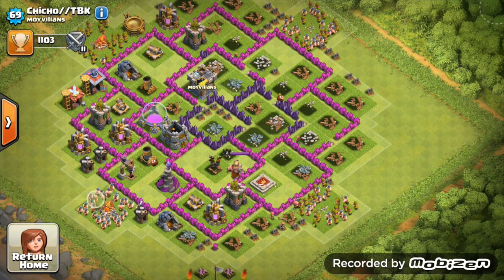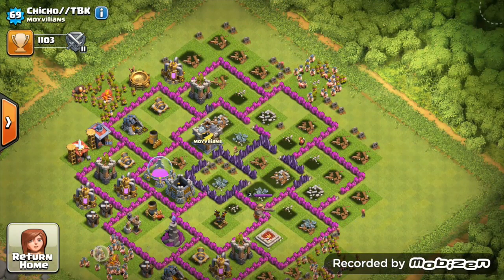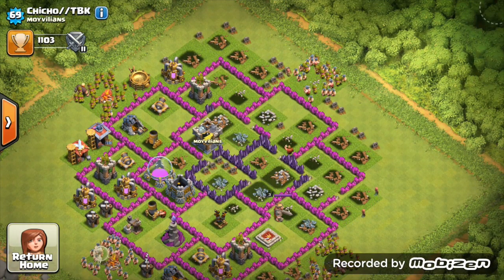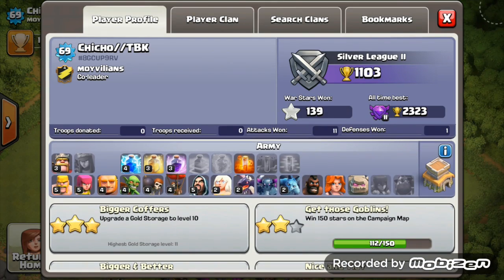Don't even think about going Town Hall 9 yet - you've got a long way to go, probably another good five to six months before you think about going to Town Hall 9, unless you're just an absolute solid farmer, then you can get there quick. Looking at your troops now: level 5 barbarians, level 5 archers - that's maxed out for Town Hall 8, so that's really good. Level 4 lightning, level 3 heal spells and level 3 rage spells. I think you can get them up at least two more levels each, maybe one more level for lightning spell and two more for rage and heal. Earthquake spells still yet to be unlocked, poison spells - I'd say just upgrade to level 2.